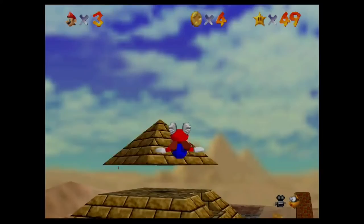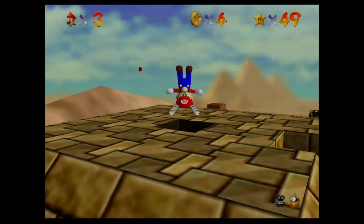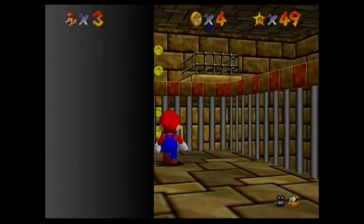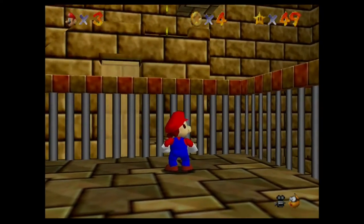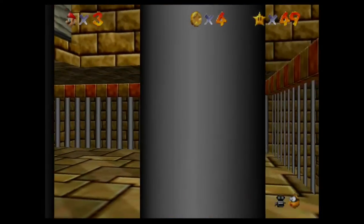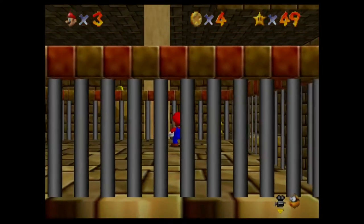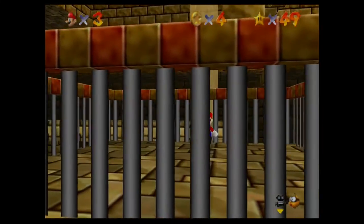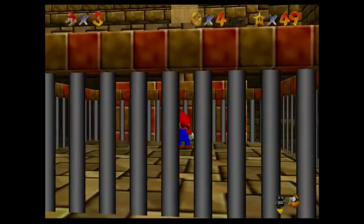But once you stand on all four pillars, the top of the pyramid rises up. And this is actually how I normally get the stars. I jump out of here and grab it right there. That's the speed run way of doing it. But yeah, we're slowly being lowered down into the arena, shall we say.